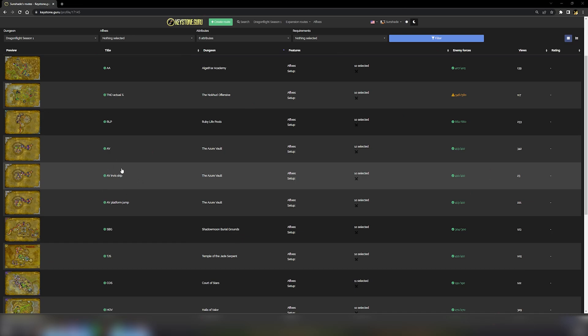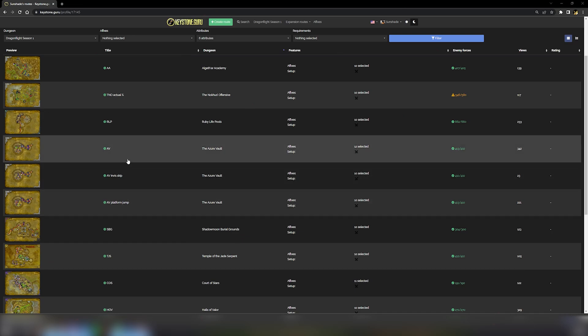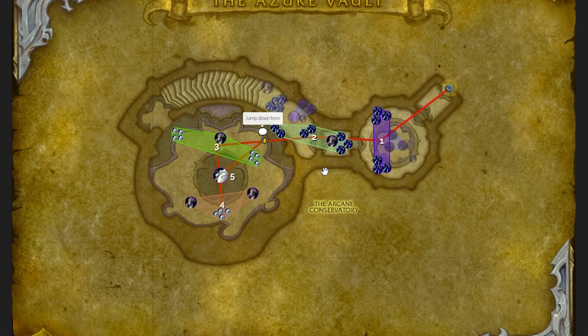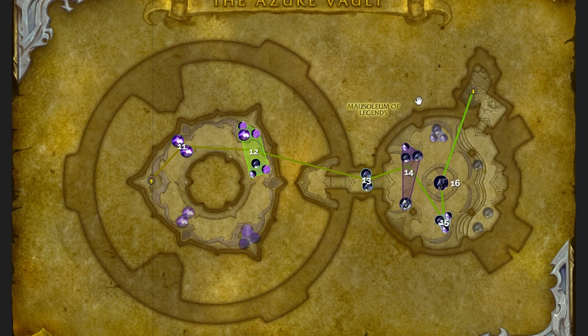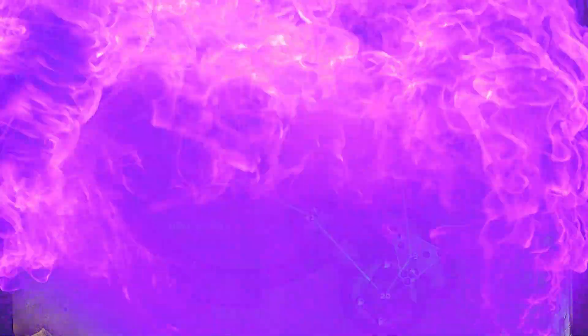There are several routes you can take in this dungeon — some requiring shroud or invisibility skips, some simply skipping an entire area by jumping off platforms. For today's video we will focus on a simple, straightforward one which you can easily do in pugs. You can find a link to it in the description below.